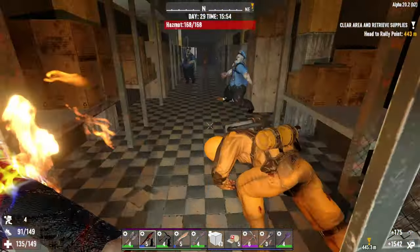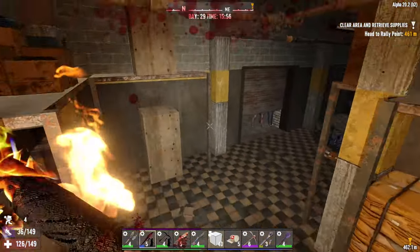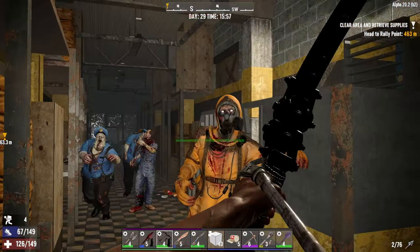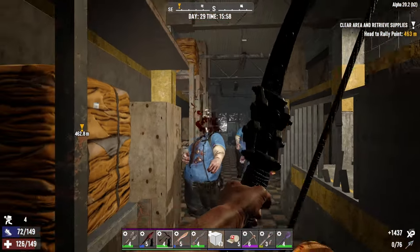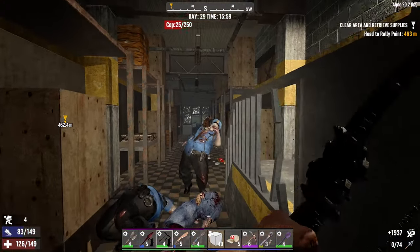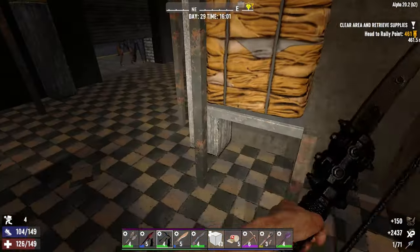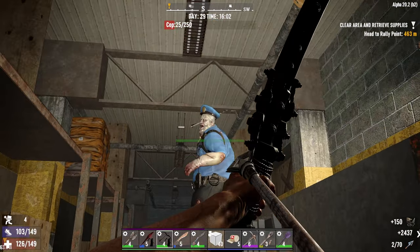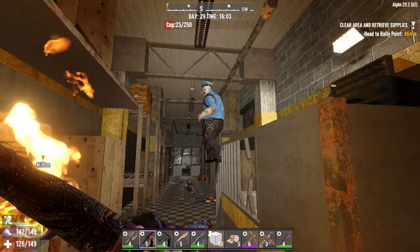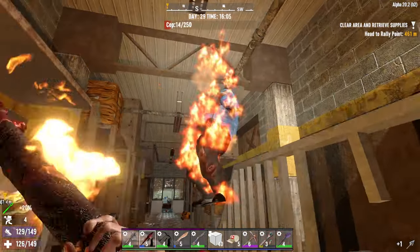Oh no there are zombies everywhere — who would have guessed it? Not me. Good shot there buddy. Problem for you is I have arrows and I have pretty decent aim today. I'm gonna blame that miss on my cat even though she actually jumped on my arm after I'd already released the shot. But don't tell her that.